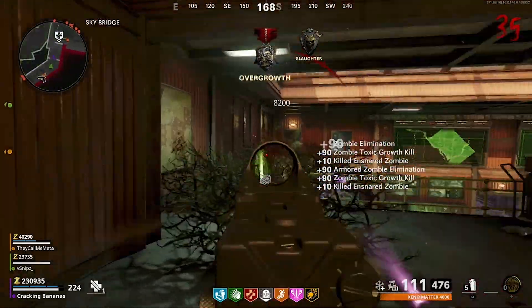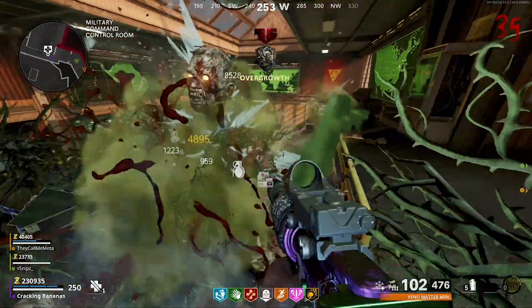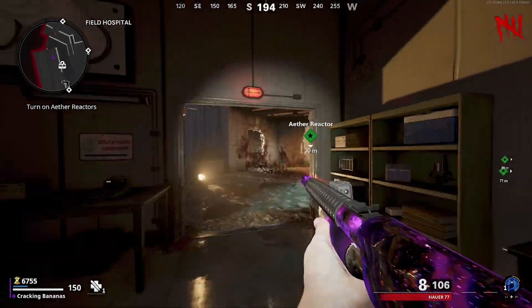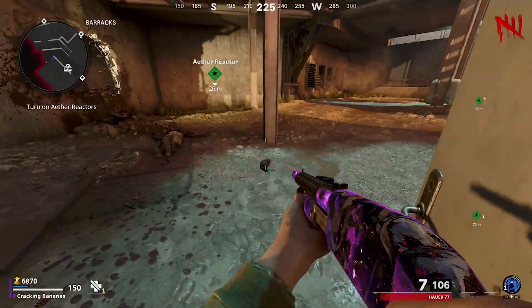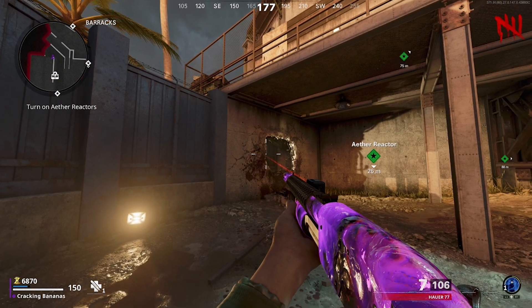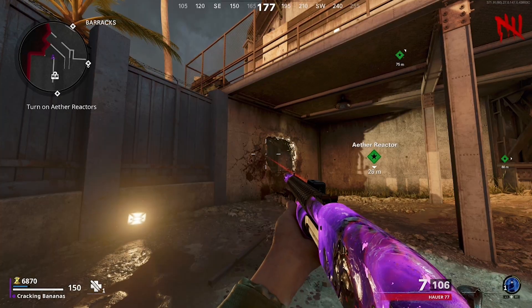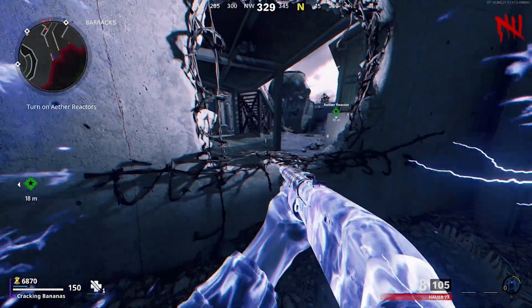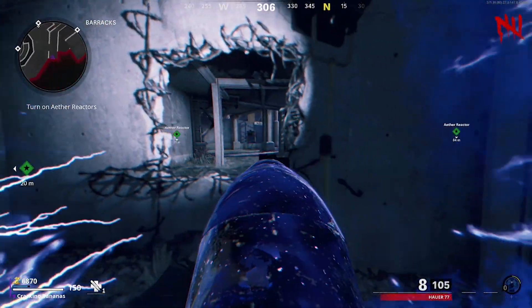Getting into the glitch, you're going to have to go on the map Firebase Z and make your way to the Med Bay area. From here you're going to need the Ether Shroud field upgrade. Then come to this door and slowly edge off it. When you get to around here, look up facing this barrier. Now align across it with mine, and when it's near the position mine is, use Ether Shroud facing the barrier. If you have done this correctly, you should be out of the map.